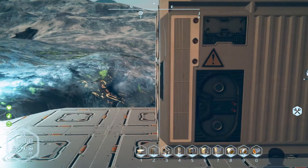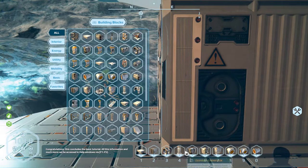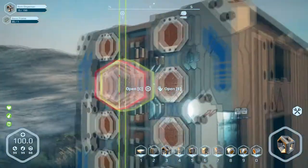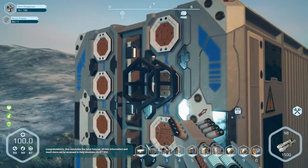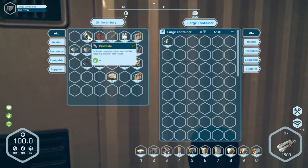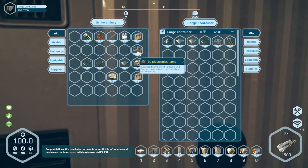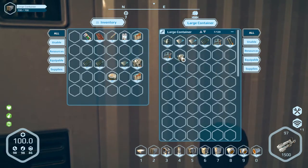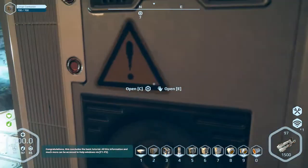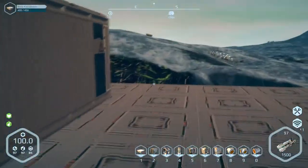Now to install the item dispenser. Now I can stick everything — all these components in here. Not that, that's food. Plating, basic frame, electronics, mechanical parts, electronics. Put some of that bio stuff, we need that. So we've got that, got that.